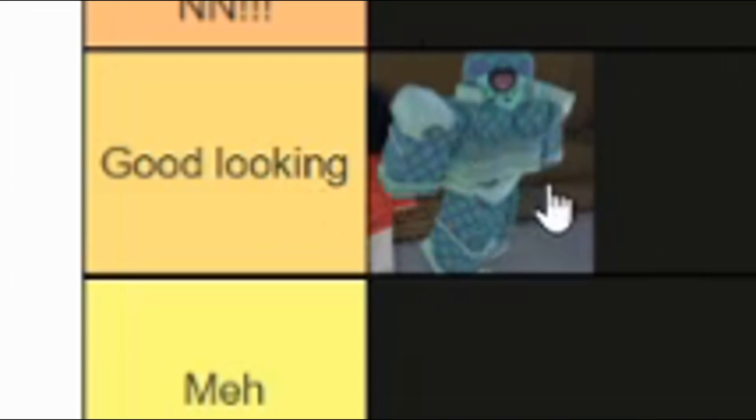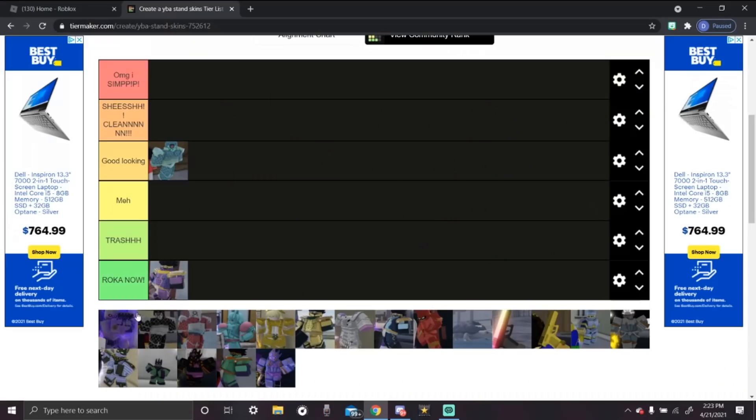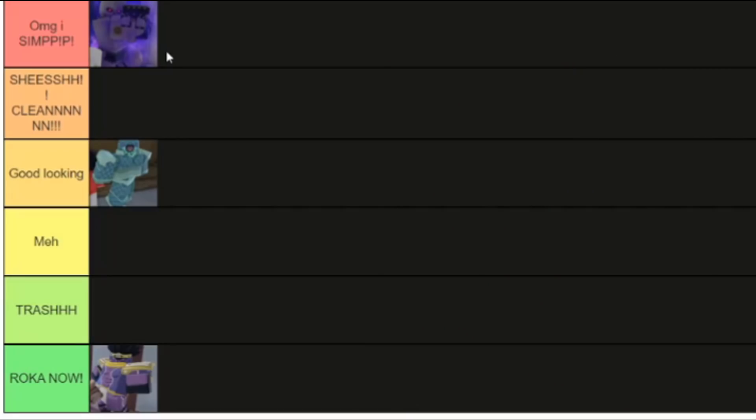The third stand we got is Skeleton Killer Queen. This stand is — oh my gosh, I simp. This is one of the few stand skins I'm putting in 'Oh my gosh I simp' because the skeleton is amazing. The stand aura and the body of Killer Queen match the skeleton perfectly. It's a masterpiece, it's magnificent.